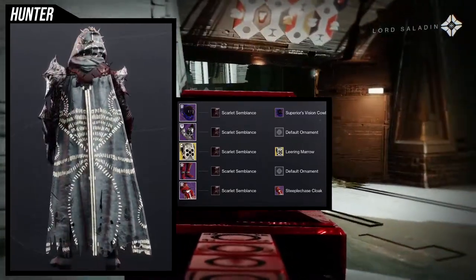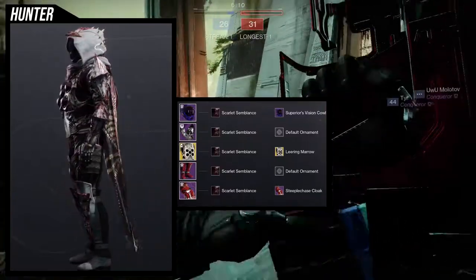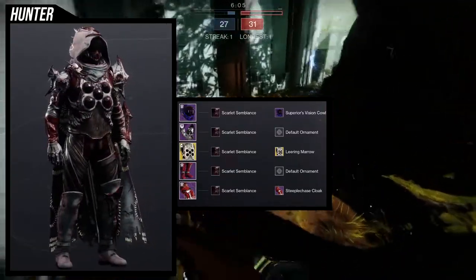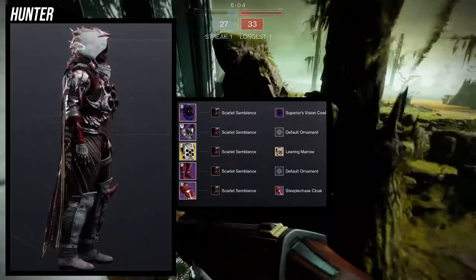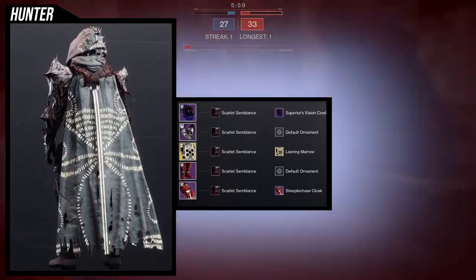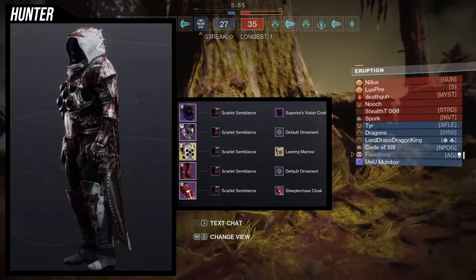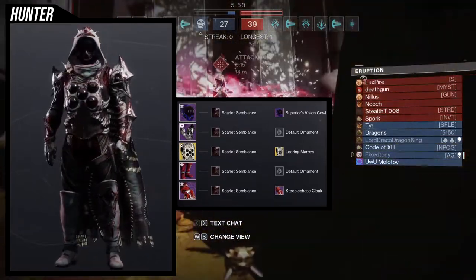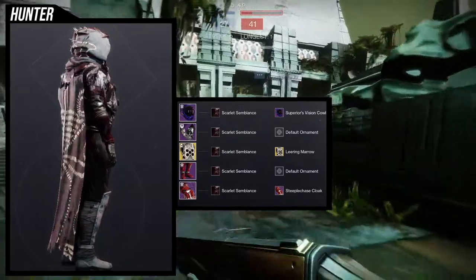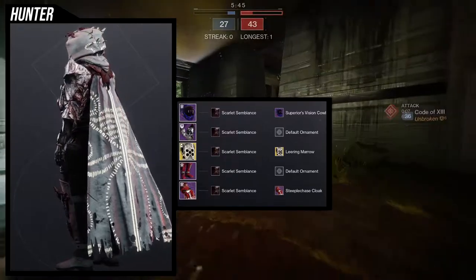The Sweet Embrace ornament does look really good though, just so you know. For the boots, we're using Dark Hollow Threads from King's Fall. You could also use the Pylos Falling Strides from Season of the Haunted, which looks great, but I prefer Dark Hollow Threads because it is asymmetrical — and the arms are asymmetrical too.